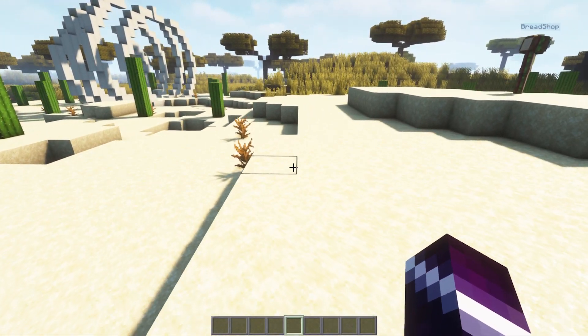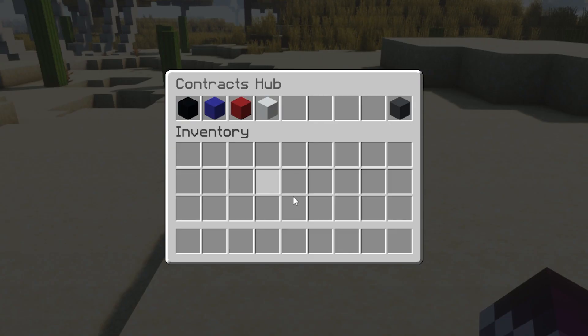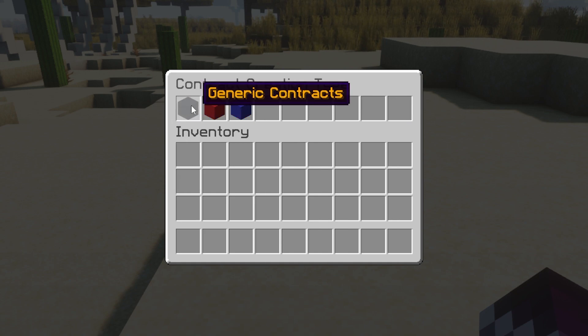To make a contract, we're simply going to type /contract. This will bring up the Contracts Hub. Here you will have a few different options: Reputation, Contract Creation, Contract Markets, and the Contract Portfolio. We don't have any contracts yet, so let's create one. I'm going to click on Create Contract, and then we have a few different options here: a Generic Contract, a Kill Contract, and a Trade Contract.